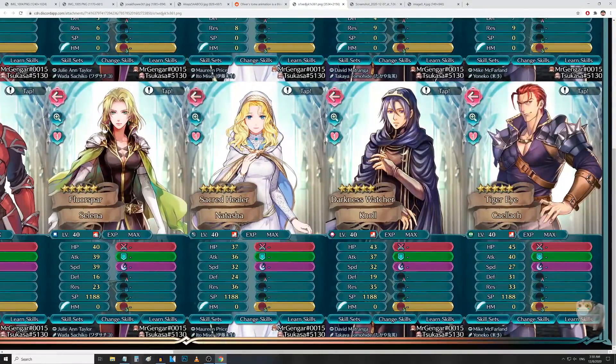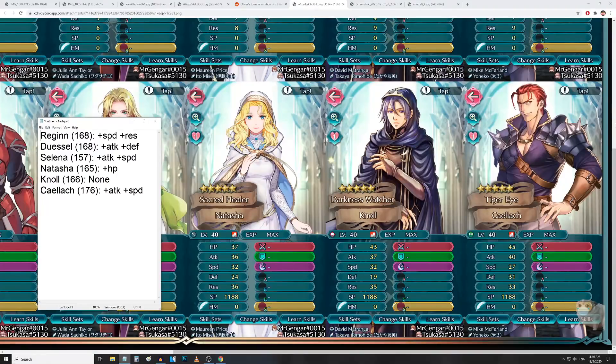Next up is Natasha, the four-star demote. So is she a worthy plus 10 project? She's got 37 HP, 36 attack, 32 speed, 24 defense, and 36 res for a grand total of 165. She seems a little similar to Lena in that regard — good attack and good res. Unfortunately her only Super Boon is in HP, which is a bit of a bummer. It would have been awesome if she had one in attack.